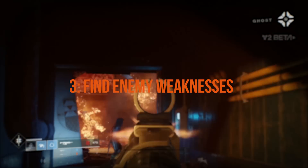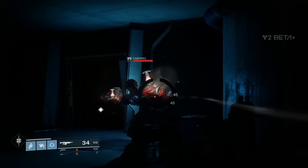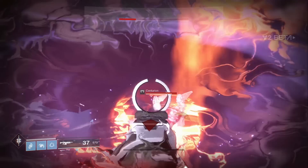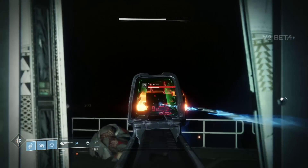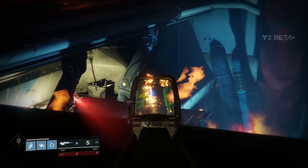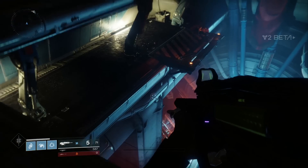Find enemy weaknesses. There are all kinds of new foes to take down in the Destiny beta across both the Homecoming first mission and Inverted Spire, and it's worth noting that there are specific ways of taking them down. Incinerators, a new kind of Cabal attacker, might want to toast you with their flamethrowers, but aim for their canisters and you won't just take them down, but everyone around them in a joyous fireball.